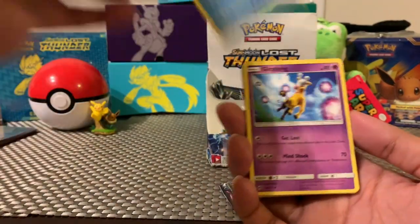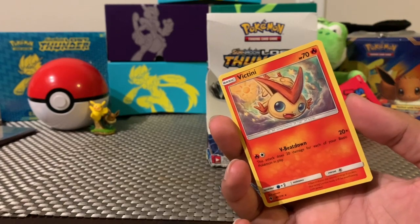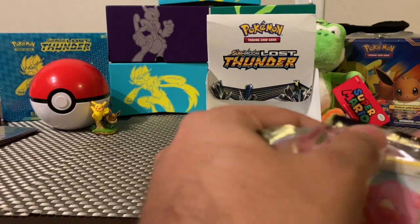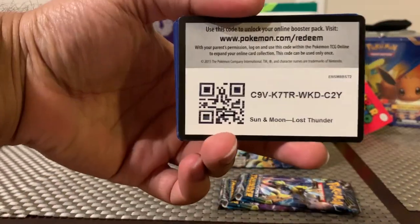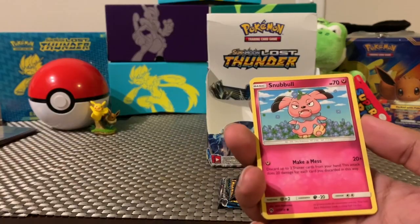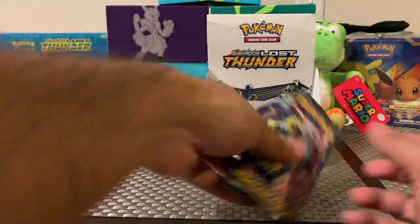Choice Helmet. Lapras, Ariados for the reverse, and Victini for our non-holo rare. We don't have many left — I think three more packs. Here we go, let's make it a good pull. Leaf Energy, Fairy Charm, Weavile, Ralts, Dedenne, Cyndaquil, Fairy Charm, and for the rare we have an Unown non-holographic. All right guys, we have two more packs left.